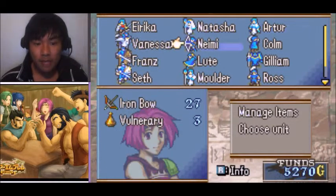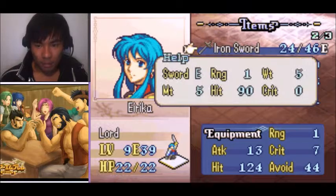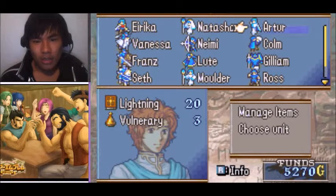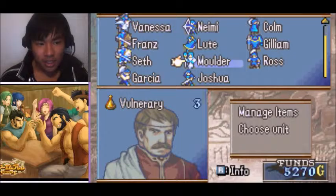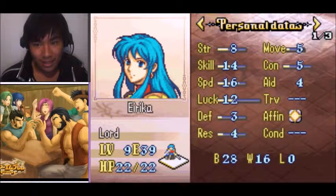Before I begin setting up inventory and stuff, let's talk about this Guiding Ring. I believe I talked about this before — they are for magic wielders and Troubadours at level 10 and up. So basically units such as Natasha, Artur, Lute, Moulder, and that's it. Between those four units, as soon as they reach level 10 they have the opportunity to promote.